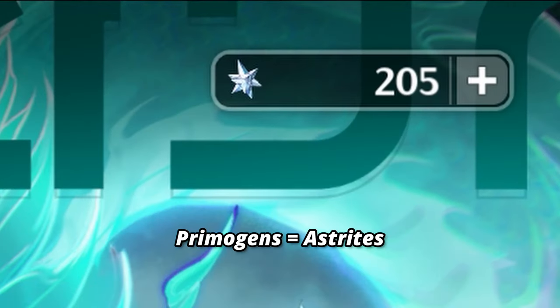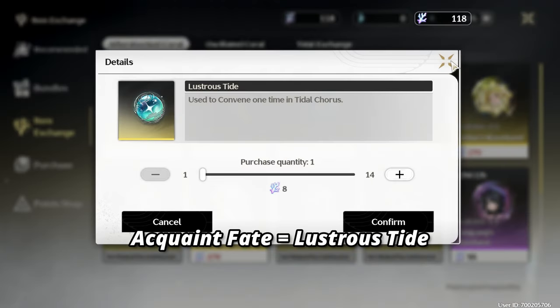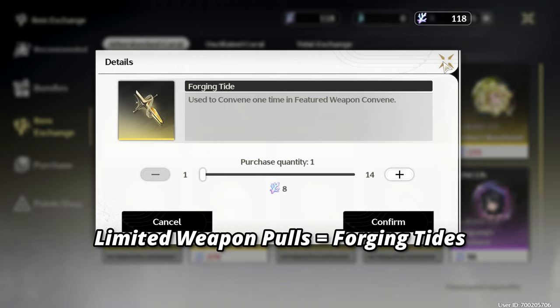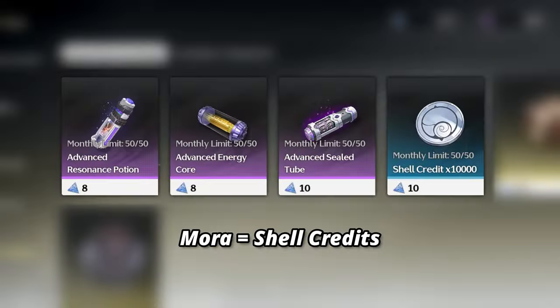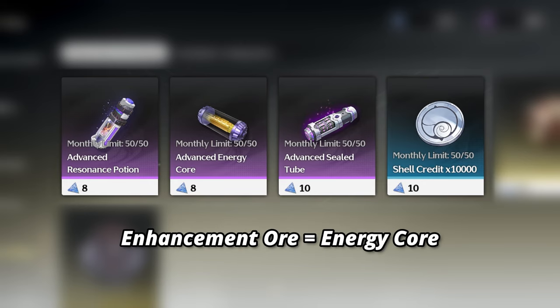So firstly, Primogems are called Asterites. Genesis Crystals are called Lunite. A Acquaint Fate is Lustrous Tide. Intertwined Fates are Radiant Tides. You then have a separate currency which you get with Asterites — basically like Intertwined Fates but specifically for weapons — which are Forging Tides. Mora is called Shell Credits. Hero's Wit is Resonance Potion. Enhancement Ore is Energy Core.